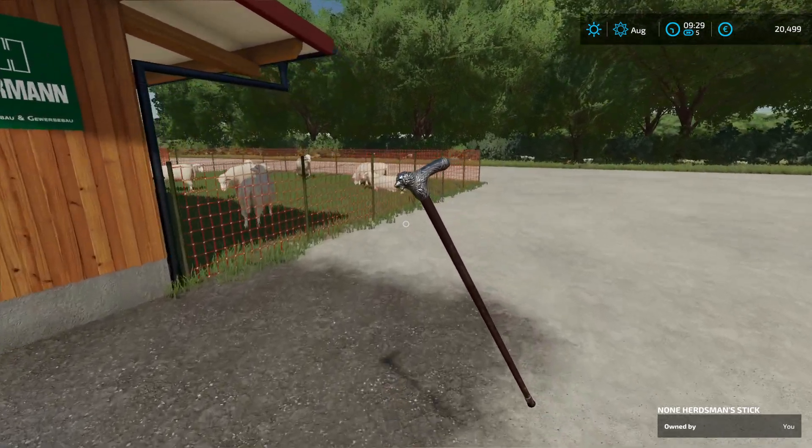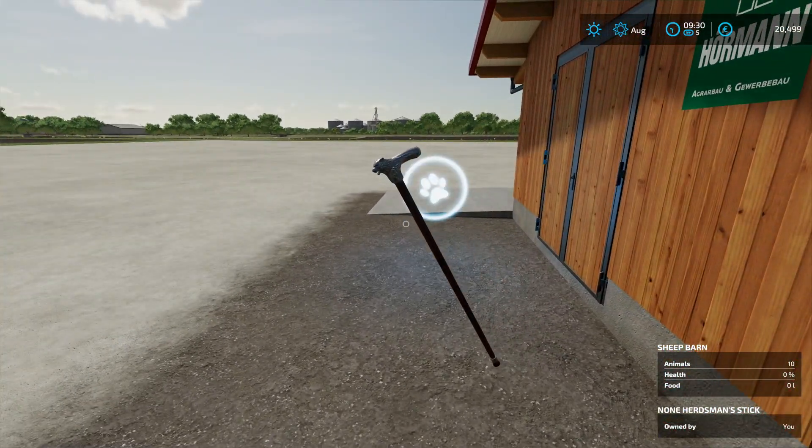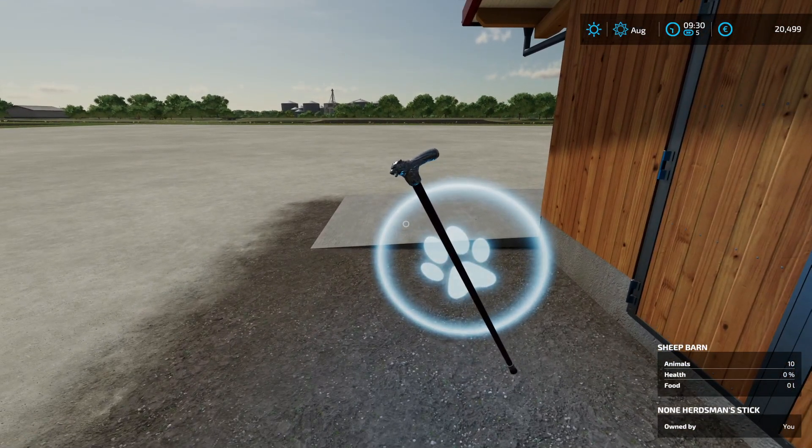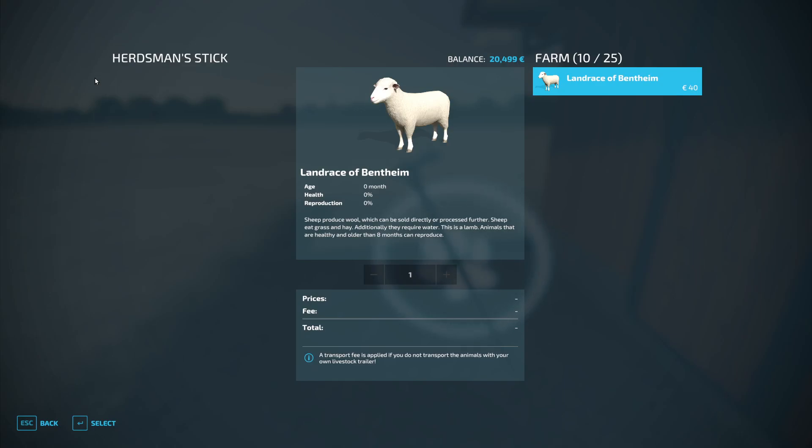Let's imagine these sheep — they have eaten all the grass, and therefore I want to bring them to the pasture over there. I have my herdman stick in my hand, I go to this animal trigger and press the key that you press on consoles for this task, and I can transfer the animal from my barn to the herdman stick, just like it would be a trailer.